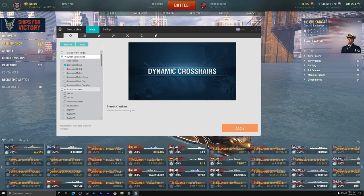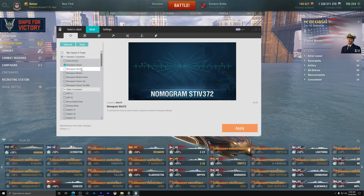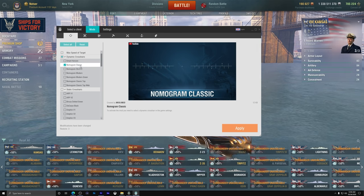It doesn't come base game. You need something like World of Warships Mod Station or Aslain's Mod Pack. It is under the dynamic crosshair tab, and there's a bunch of different options. Personally, I think the Nomogram Classic is the best because it offers every single bit of information you would ever need.